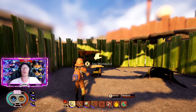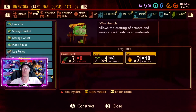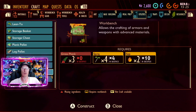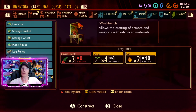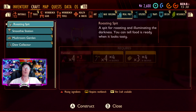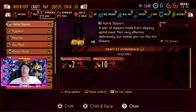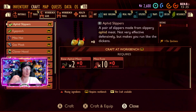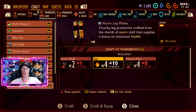As long as you have analyzed sap, you should have the ability to make a workbench. You will require grass planks, sprigs, and sap. Once you have crafted a workbench, you will have two tabs: workbench gear and workbench tools, and these will evolve and give you additional items that you will be able to craft as you unlock different parts of the game.